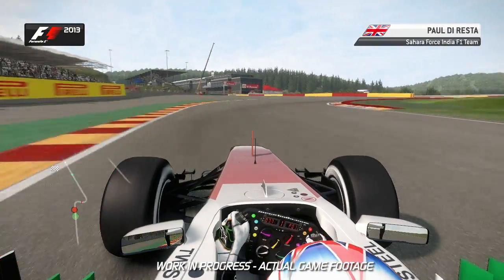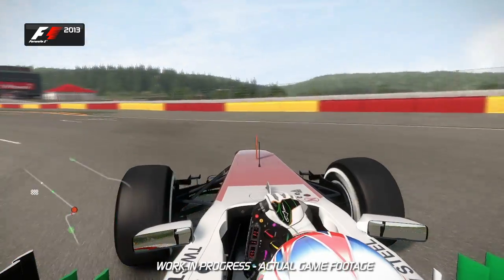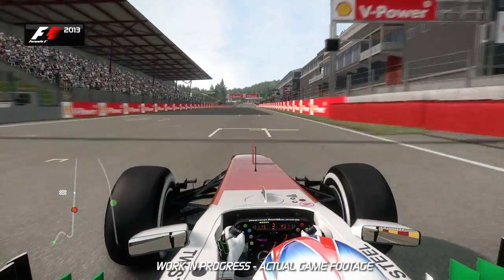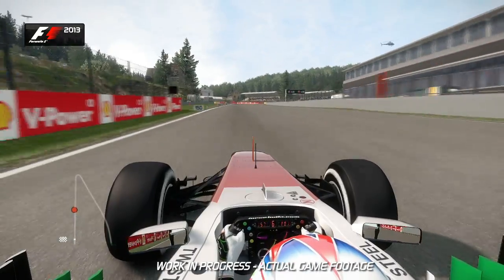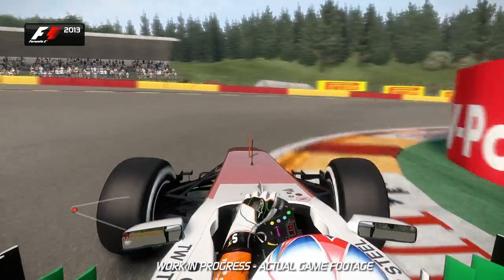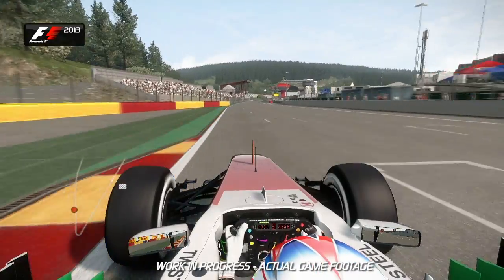Here we are a lap of Spa into the final chicane. Make sure you take it nice and slow on the exit and straighten the car up. You want to focus on that traction — don't let the car wheel spin as we head up to the start-finish line. DRS and a short burst of boost towards turn one. This is an overtaking possibility in the race but you've got to watch out on braking — easy to lock up here. On the exit though, you're helped by the track falling away from you, which aids your traction.